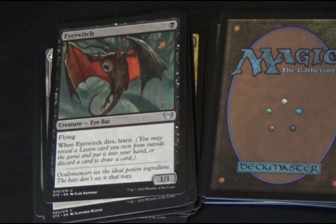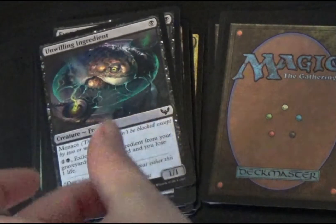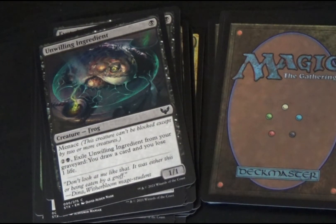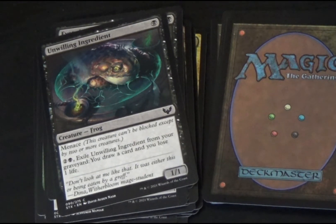Next is Eye Twitch, a black eyebat creature with flying. When Eye Twitch dies, learn: you may reveal a lesson card you own from outside the game and put it into your hand, or discard a card to draw a card. This creature is a 1/1. Next, we have Unwilling Ingredient, which is a black frog creature. It has menace, which means it can't be blocked except by two or more creatures. By tapping two mana plus a black mana and exiling Unwilling Ingredient from your graveyard, you draw one card and you lose one life. This is a 1/1 creature.